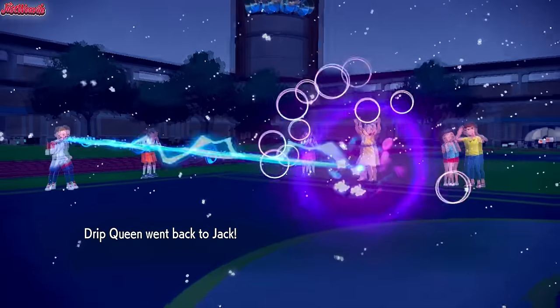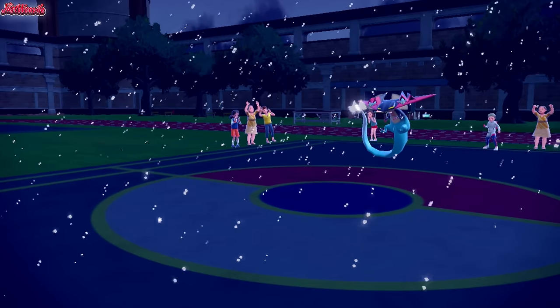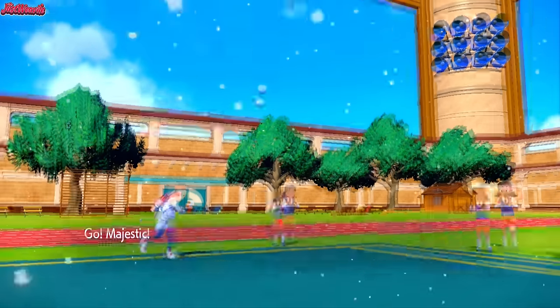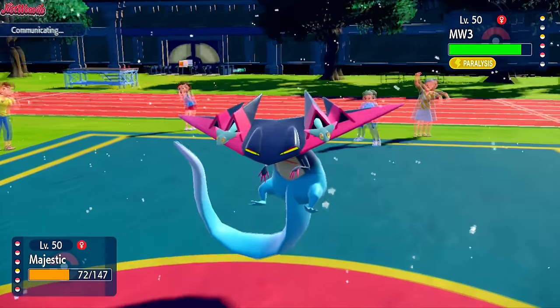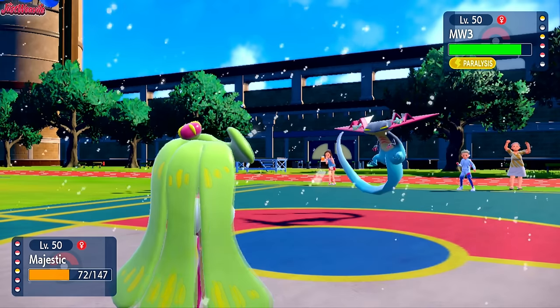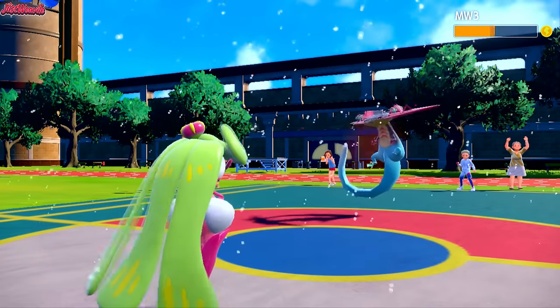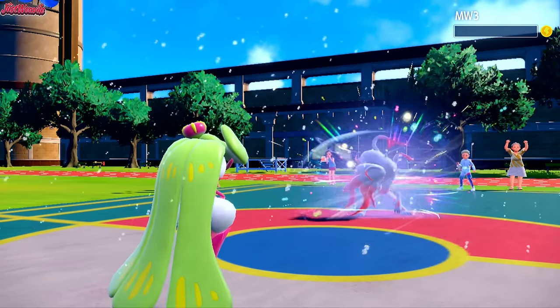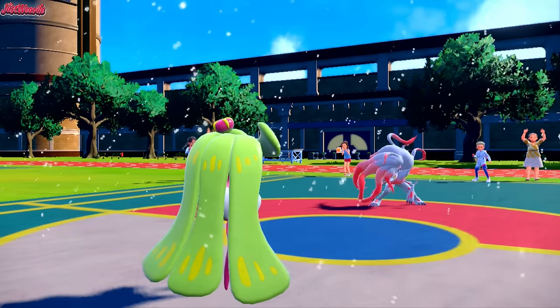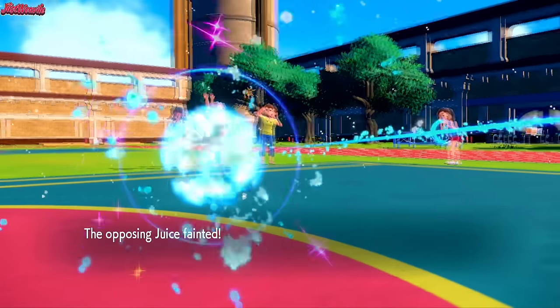We switch into Serena, and what's great about being able to switch Serena in like this is that we are immune to the Stealth Rocks that are up. We go straight for a Knock Off — it should take out the Hisuian Zoroark unless they Tera. But you wouldn't Tera a paralyzed Zoroark, and the Knock Off takes it cleanly out, which is fantastic! Serena has taken out three of their Pokemon already.